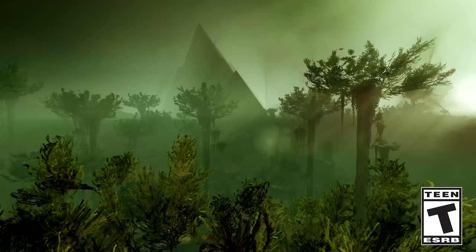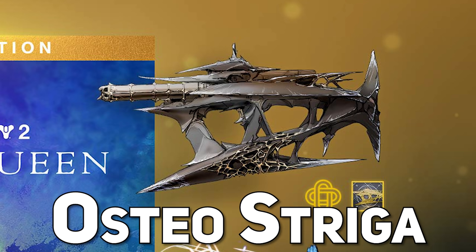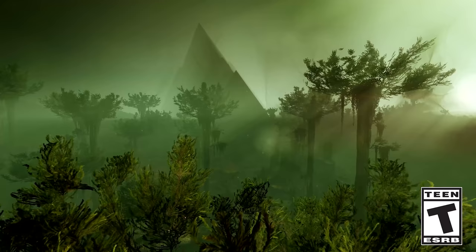So before we get too deep into the trailer, I want to bring up the pre-order bonus that was revealed to us. And maybe this was already revealed before, but I have not seen it until now — and that's this exotic SMG called Osteostrica. Now, I think we've already seen that there was going to be an exotic SMG, but we didn't know the name of it. Interesting enough, 'Osteo' means related to the bones. And Hive is all about some bones, right? Damn horny bastards! But we also got an emote and a ghost with some Hive hieroglyphics. With that being said, let's break down this trailer, fellas.